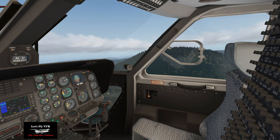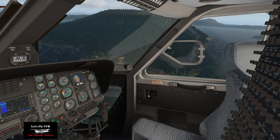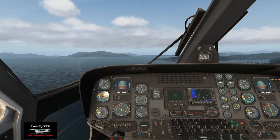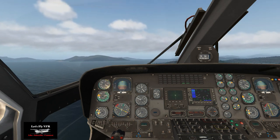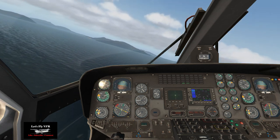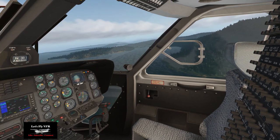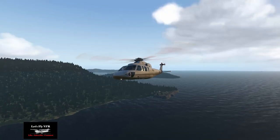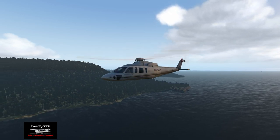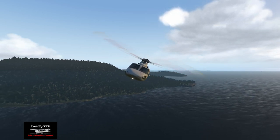Getting back to controls — the collective is your power and how much pitch you're getting on the main rotors, controlling whether you're lifting up or down. Feel free to correct me in the comments if I get this wrong, since I haven't flown it before. The top gauge — if we can get that back towards the yellow we're probably okay to land. The rudders will move your tail rotor around, giving you that yaw.